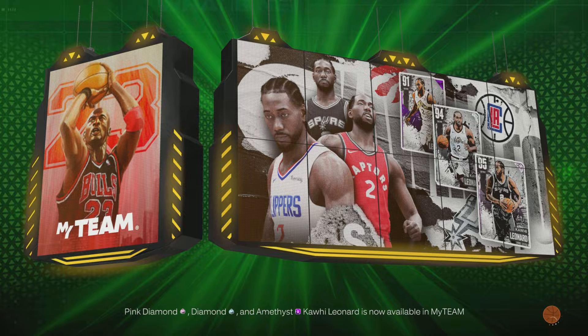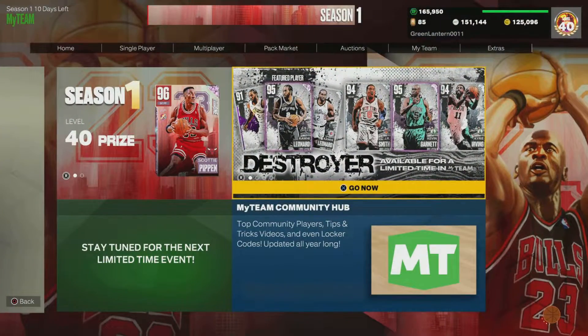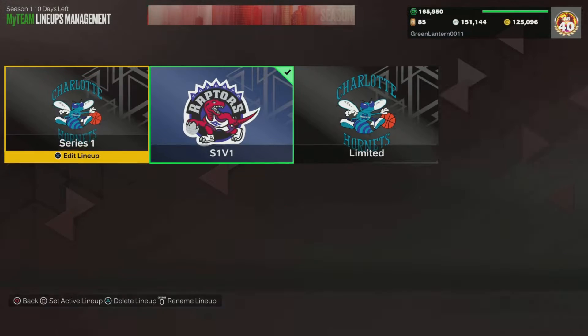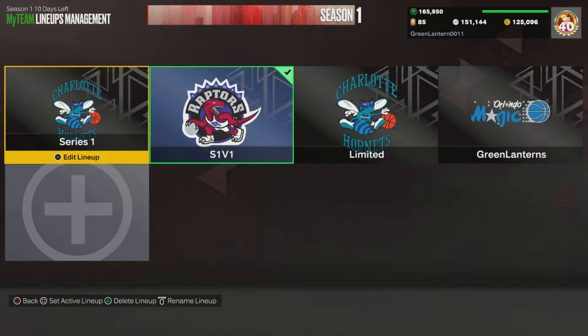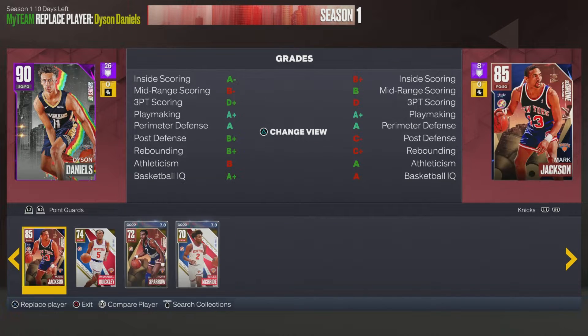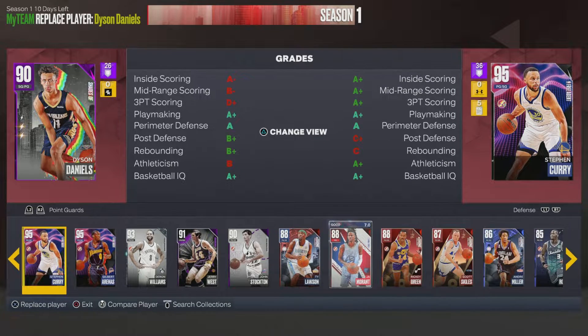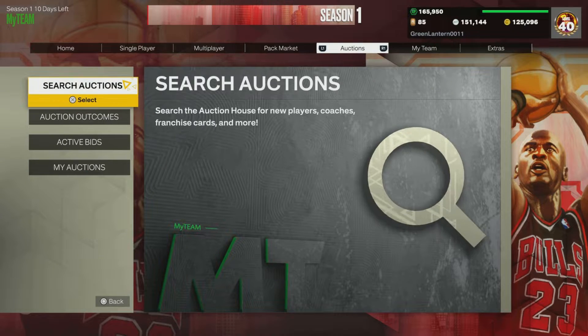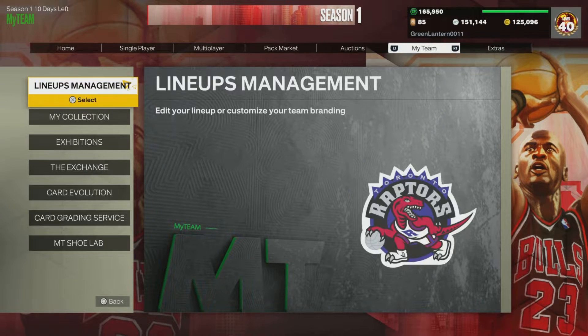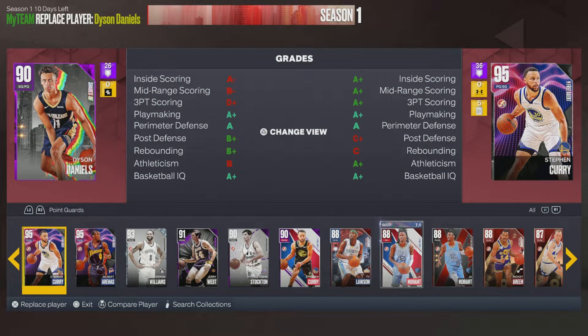This week's episode will focus on what I believe is just a glitch for me, but wanted to know if others are experiencing it as well. On the PS4 version, when you are changing players and lineups, you have the option to sort by gym level, teams, and even playbooks. On the PS5 version, it has been my experience that you cannot sort by those options unless you use the search collections.